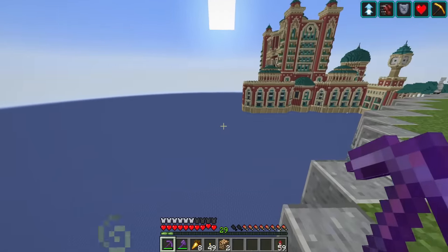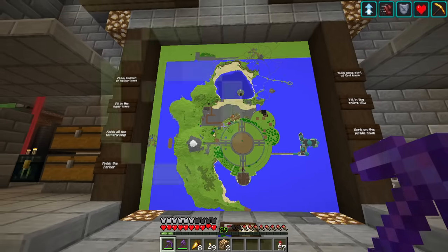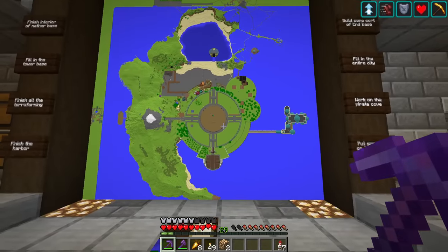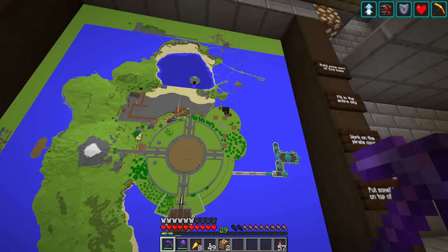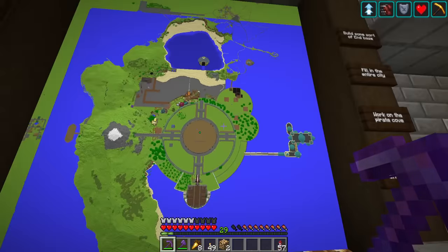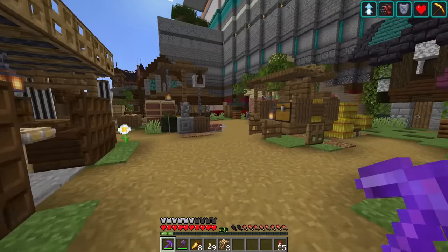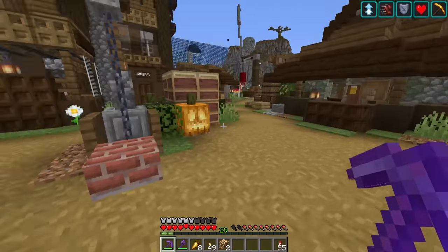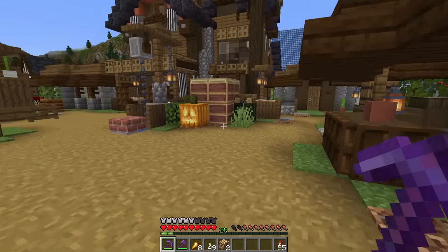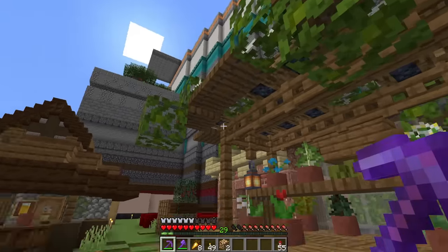Then we talked about the water method, and for my world the water method has been really great. I don't mind having my world sort of take place on a giant island, so it just sort of works out for what I'm trying to do with my base. But in places where you can't use the water method — maybe you don't want your base to be an island at all — I definitely think the path block method is the best way to go. This chunk in my flat world is the best example: you can barely tell at first glance that this was all path blocks, and you can really do a good job of blending it in just by being creative with your decorations.